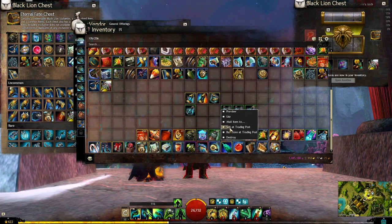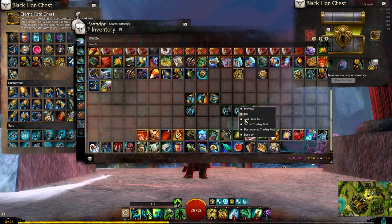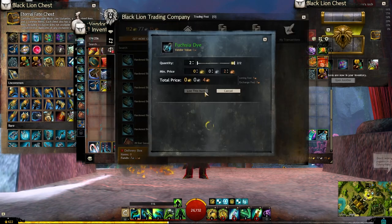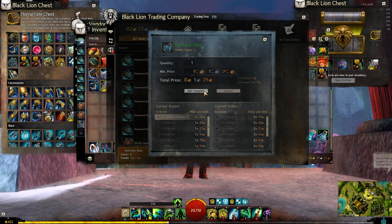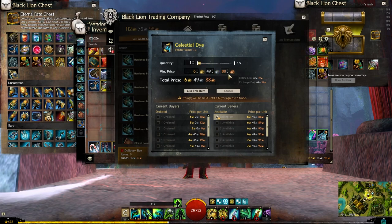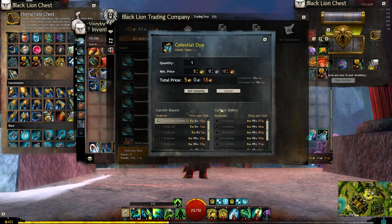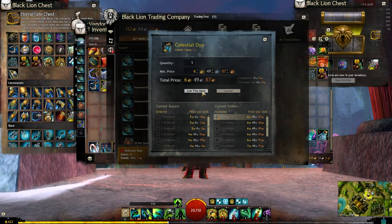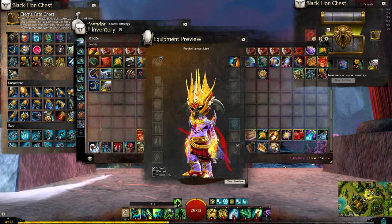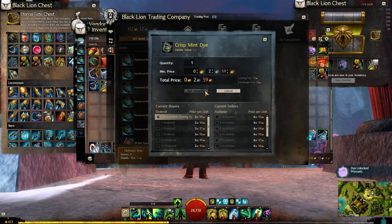We got sea frost which is 1 silver 23, dusk at 78 copper, two fuchsia dyes at 128 and 129 each, two celestial dyes at 650 each - that's 6 gold 50, not too bad. Oh, I only listed one. We got a prismatic dye which I don't have yet - that goes for 23 to 80, pretty nice. And we got a crisp mint dye which is only worth 2 silver.